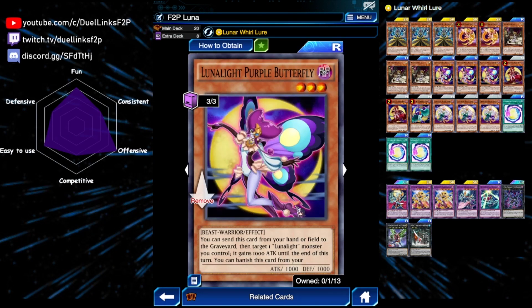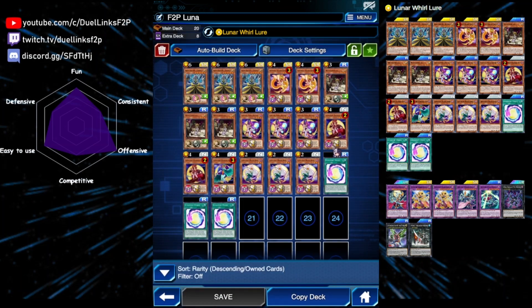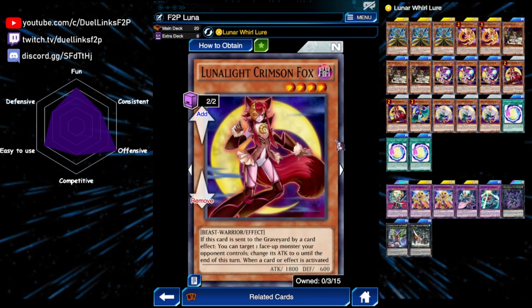Next is three copies of Purple Butterfly. You can send this card from your hand to the graveyard and one monster you control gains a thousand attack. You can also banish this card from the graveyard and special summon a Lunar Light from your hand. It just gives us more Lunar Light monsters as material — most of the time it doesn't really matter what their effects are because we just need more monsters.